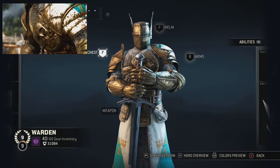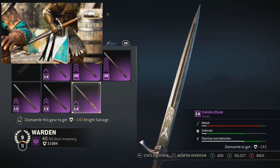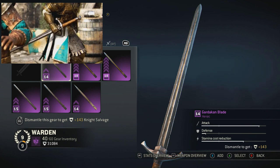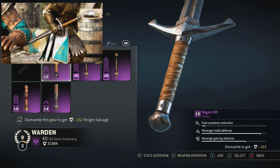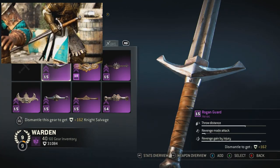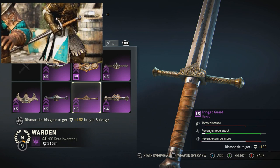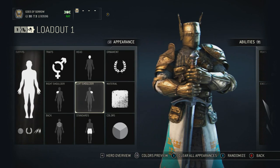Moving to the weapon — in my original video I was using this blade, which is a little too fancy for what he has in the campaign. I ended up getting this one in a recent game, and this is the one I would go with. Same with this hilt and this guard break, because those look the part. I didn't have these in my original video.